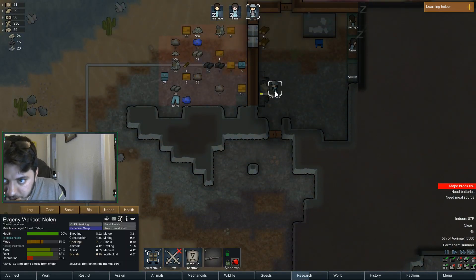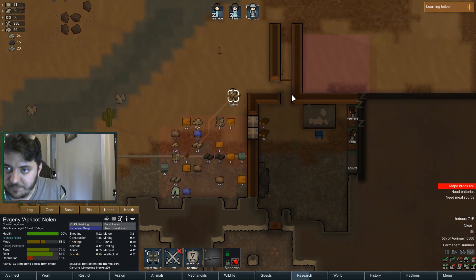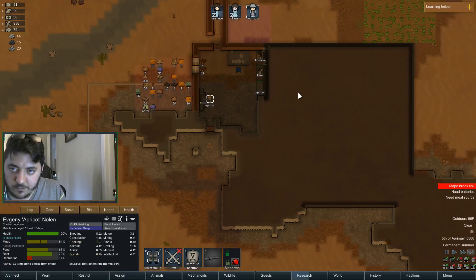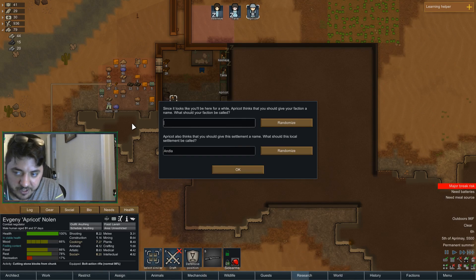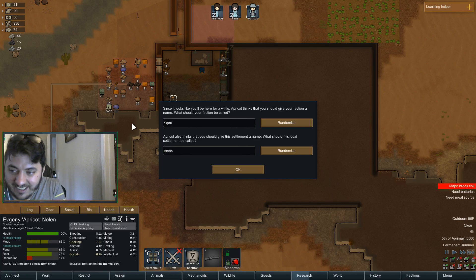We're getting some stone at least, that's nice. Some actual bricks to use — that'll help out a lot. We'll just name this the same thing we named it before: Squadron and First Eyes. We can type it in proper capitals — we don't want to Spongebob this — Squadron and First Eye.